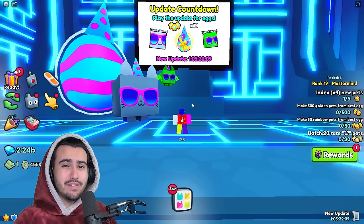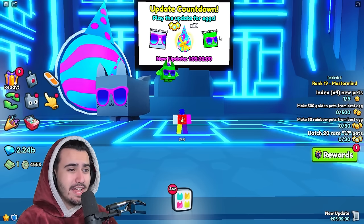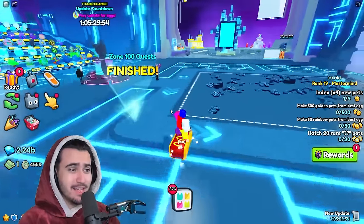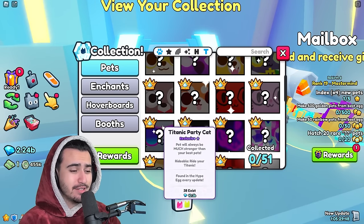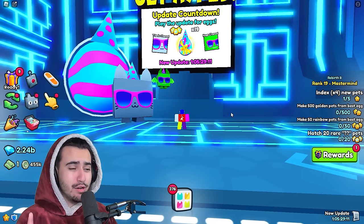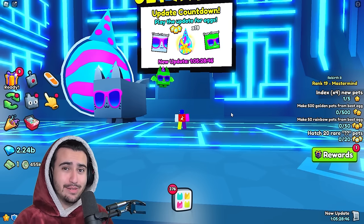These are basically an incentive given by Big Games for people to play the update right when it comes out. As you can see on the billboard behind me, you have the chance to get a Titanic as well as a Huge from opening these. You would expect an egg that everybody in the game gets every single update to have a lot of Titanics in existence, but currently we have just under about 38 Titanic Party Cats, which means the odds to get that Titanic are pretty close to zero. Pretty much everybody in the game knows this, so everybody usually just sells the eggs when they get them — which luckily leads us to our first method for flipping for a ton of diamonds every single update.